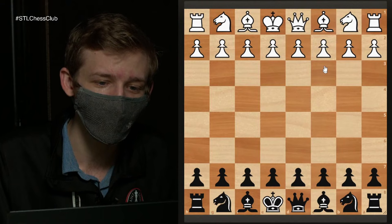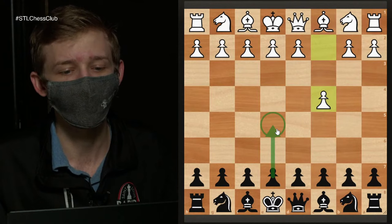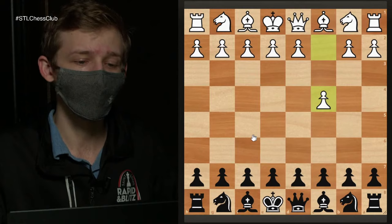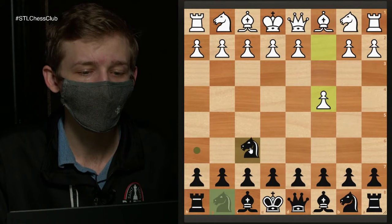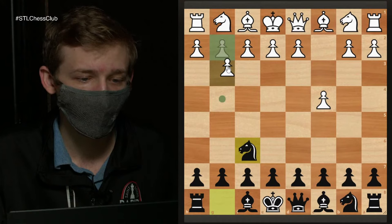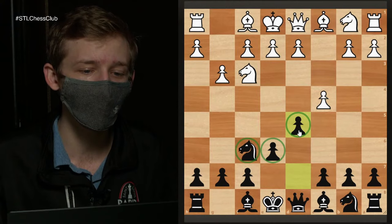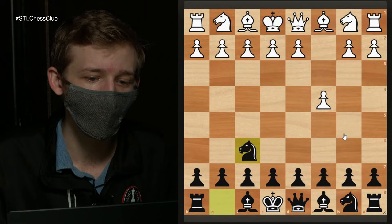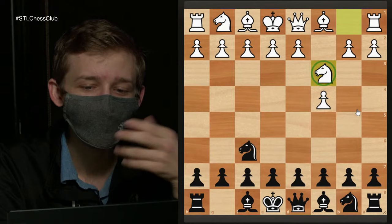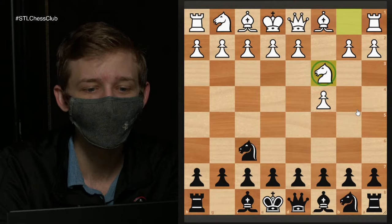A lot of people are happy to play e5 against the English or go for the symmetrical, but many players, myself included, are still hopeful we can get into our d4 setups. Playing Nf6 allows our opponent to transpose immediately, and if they go g3, we continue with our consistent plan of Nf6, e6, d5. This keeps things simpler for Black. However, white can make life harder with the move Nc3, and this specific move order is why I picked up the Dubov Tarash.